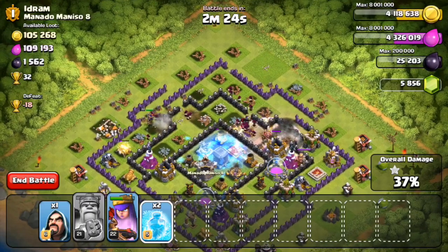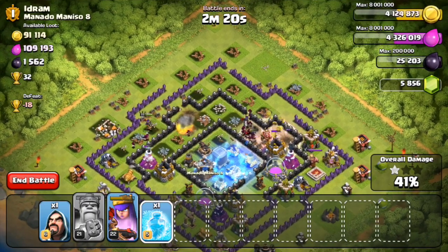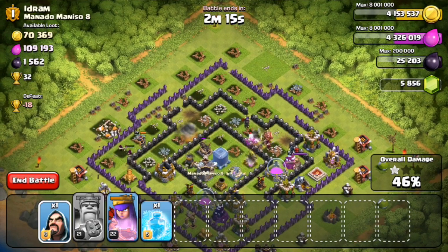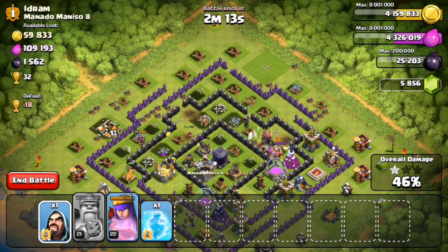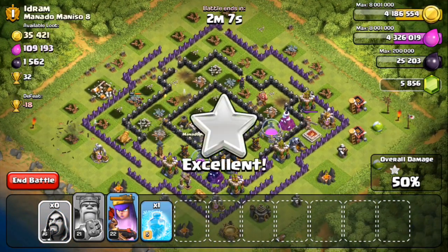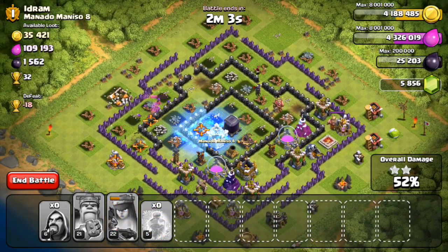We've got another freeze spell — dropping it right here on this expo and those mortars. We got all the mortars, which is exactly what we needed to do. We've got a good group of wizards running around right now and our Archer Queen is doing some work. Some of these wizards are not being too smart. Where is our Queen right now? She's over on that side of the base.